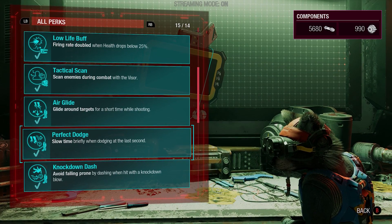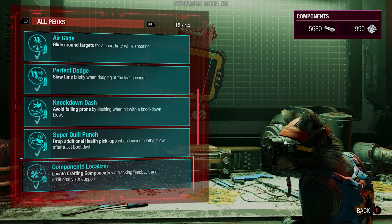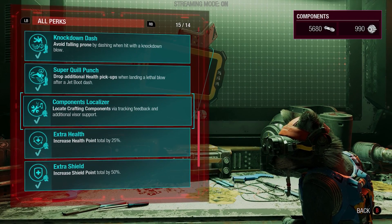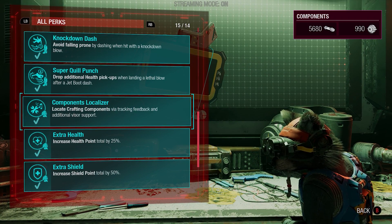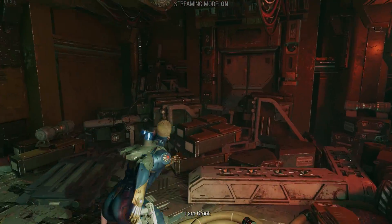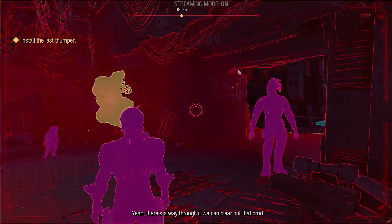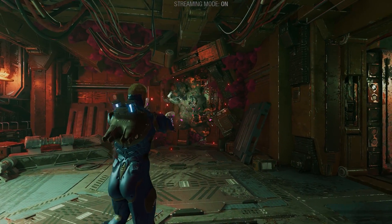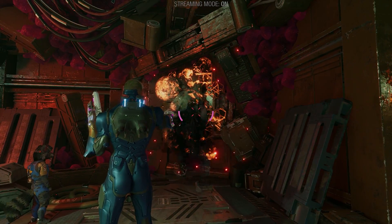We can slow down time if we dodge at the last second. The first one I recommend getting is locating crafting components via tracking feedback - that's why the components are showing up on our visor. Very useful one, especially if you want to get all the perks or find secrets, because usually the secrets are near resources. So if you've got your visor on and you see a resource you didn't know about, it's probably also a secret collectible or something.